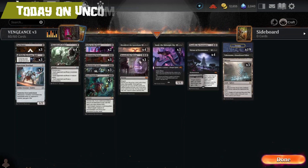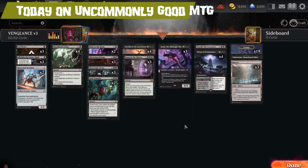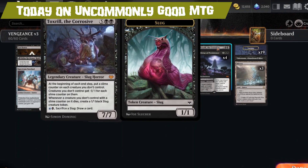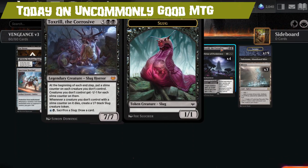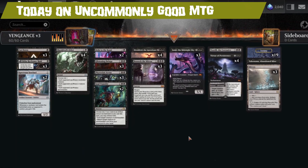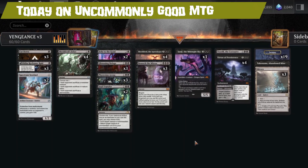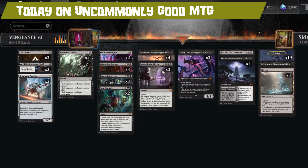Today on Uncommonly Good MTG, we're back in black, baby! Even more so, the Black King Toxroll has graced us with his presence once again. Are you interested in what Mono Black Control has in store for you today? Stay tuned to find out more!